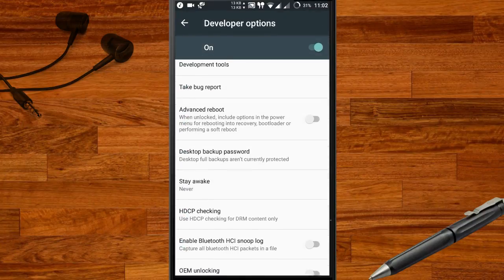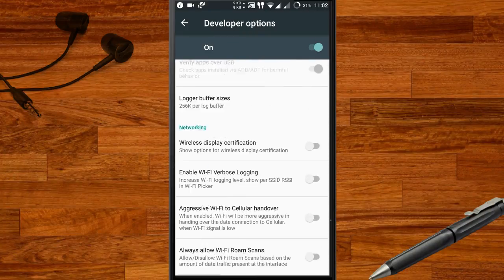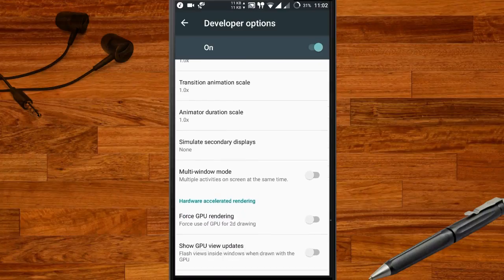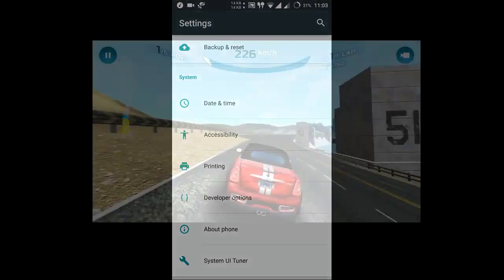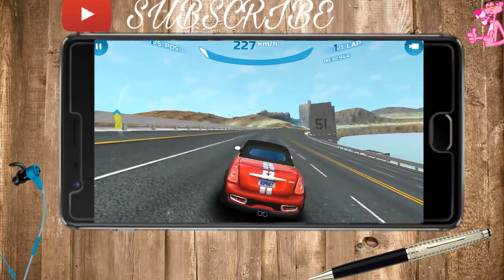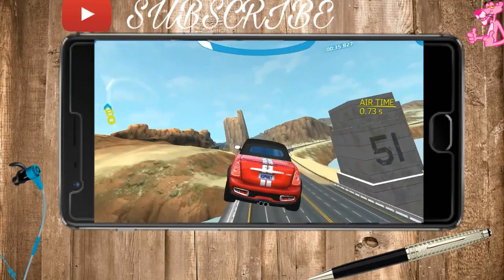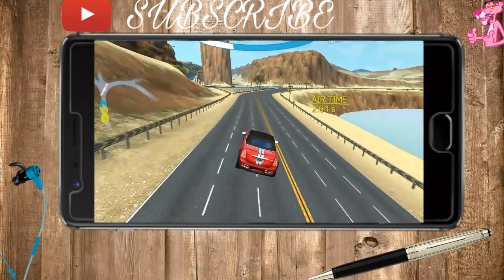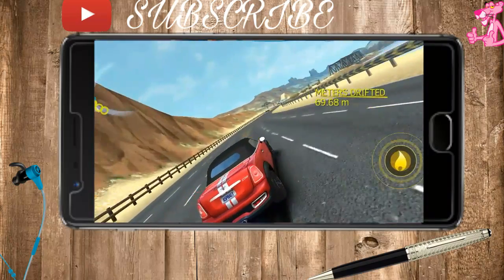Now we are ready to explore the new found setting and make some changes to improve Android gaming performance. Hidden in the developer options is a setting that can help improve your gaming experience. Simply scroll down and look for the Force 4X MSAA option. MSAA stands for Multi-Sample Anti-Aliasing. If you enable this option, your Android smartphone will render games at the highest possible quality, forcing Android to use 4X multi-sample anti-aliasing in OpenGL 2.0 games and apps. Important note: this feature drains tons of battery life, so you might want to use it on a smartphone with a lot of battery juice.